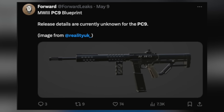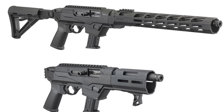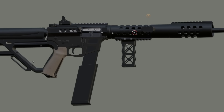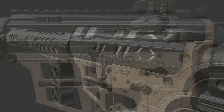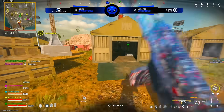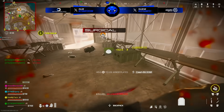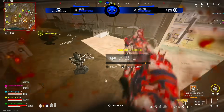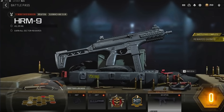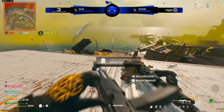A new DLC weapon that none of us really knew about is the PC9 submachine gun. New images surfaced showing what it looks like, and it's apparently for the Season 4 battle pass. It's reportedly based on the Ruger PC9 carbine and looks like a lot of fun. My guess is the Season 4 battle pass will have the KAR98, this SMG, and maybe even a third weapon, with the classified sector potentially being the SPAZ-12.